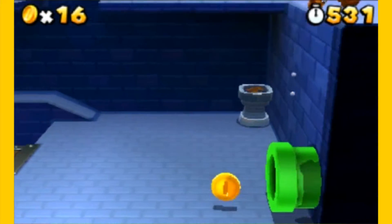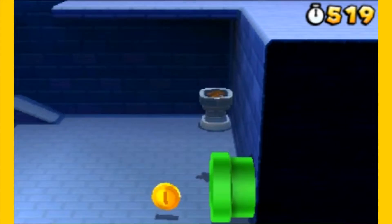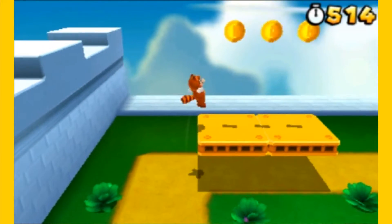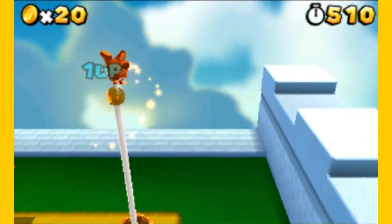One thing I do want to mention — if you go up here to the very end, there's going to be an orange pipe right there. That will skip all the way to World 2, and we're not going to be doing that because I'm not going to be skipping any levels — I'm going to be doing every single level that the game has to offer. Let's get to the top of our flagpole and be done with 1-2.